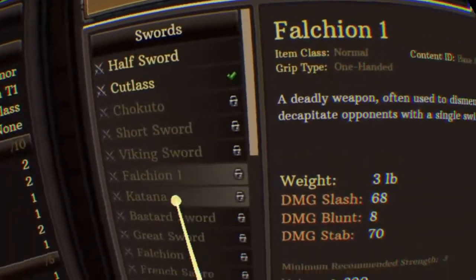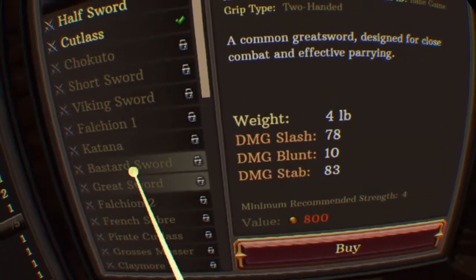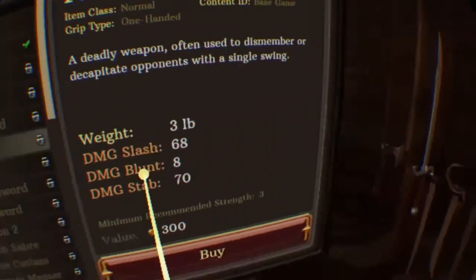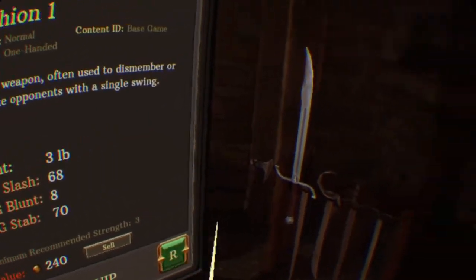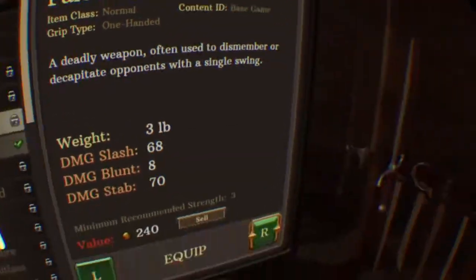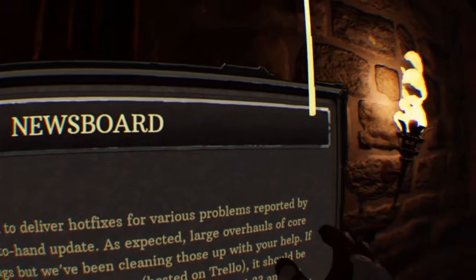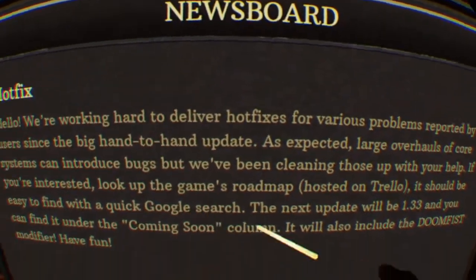I don't even know how I got that exact amount - that is so weird. I want to buy the most expensive thing I can. That thing is too big. Oh, that's dope - I want that, I'm gonna get that. Equip it. Thank you blacksmith dude. Now I only have 366 but I could probably buy a Viking sword too. This news board is new and it explains why the hand-to-hand combat doesn't really work.